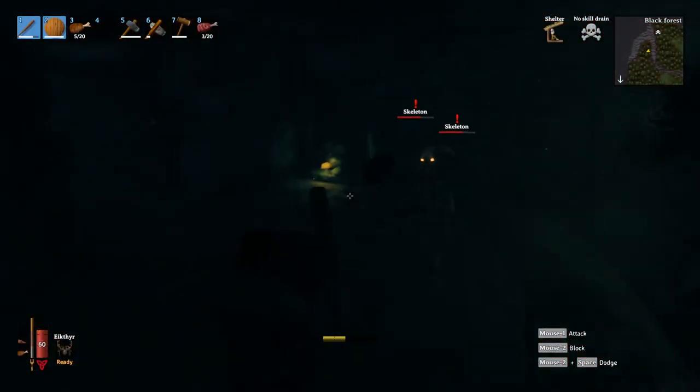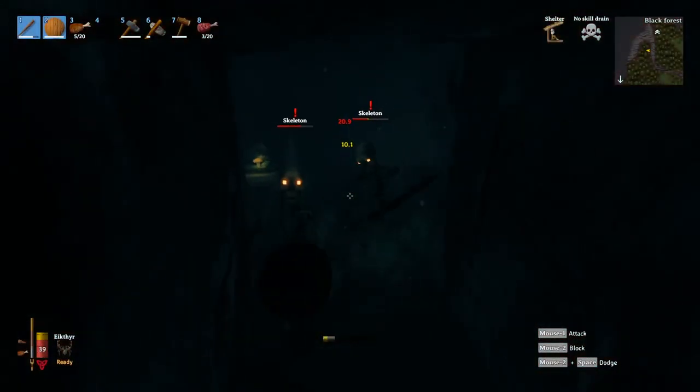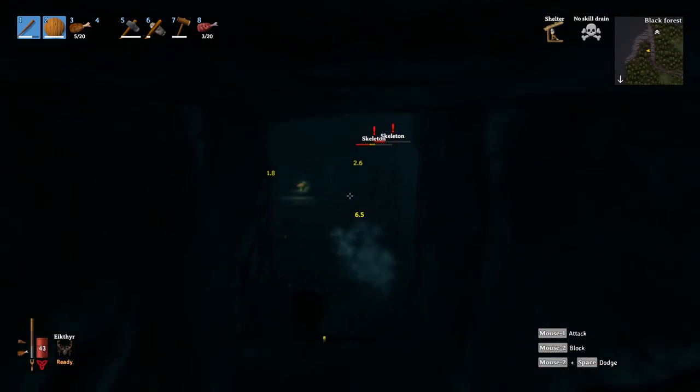This is where the shield comes in handy — once you've opened up that window on one skeleton and gone in for a couple of strikes, the other skeleton will most likely be coming in with their strike. So you can quickly whip up the shield and deflect it away.